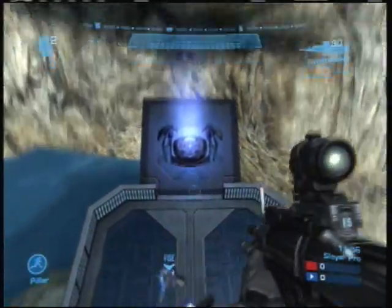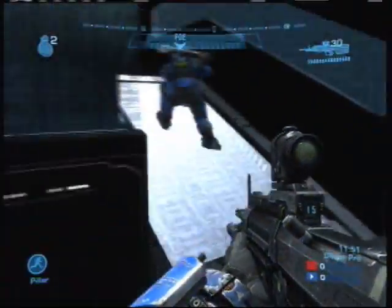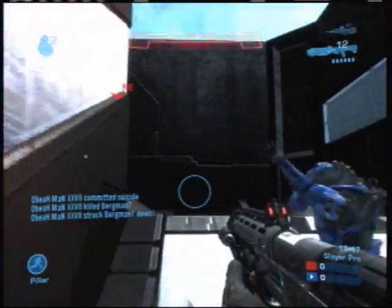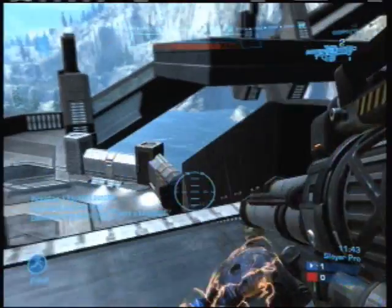You want to take a leap of faith off the ledge here — they spawn down below. My teammate picked them up, so I follow him through the teleporter, and before you know it he's blown himself to bits. So I grab the shotgun, grab the rocket launcher, and we're good to go.